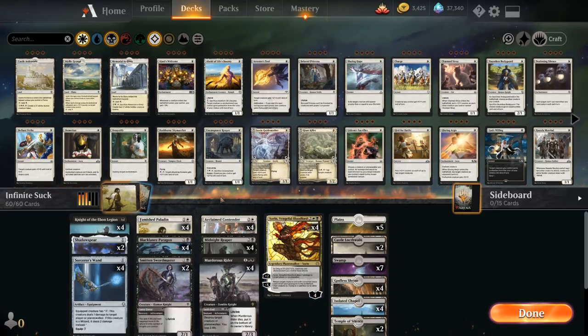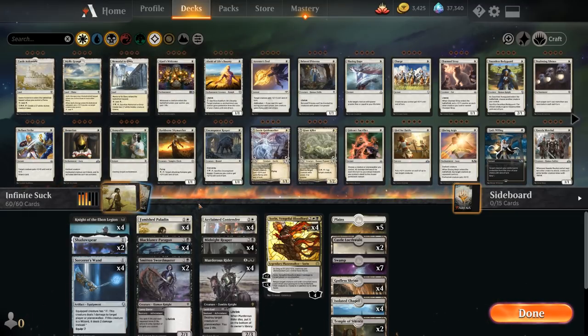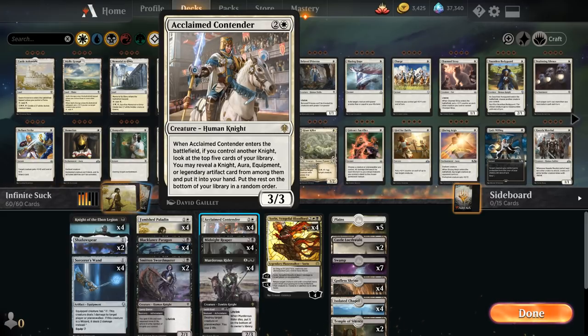That's the three-card combo we're trying to assemble, but the beauty of this deck is that we can also just play like a normal Knight tribal deck and win games without the infinite damage combo. The only card that's really bad by itself is the Sorcerer's Wand. Another card that ties the deck together nicely is Acclaimed Contender from Throne of Eldraine — a 3-mana 3/3 Human Knight that when it enters the battlefield, if we control another Knight, lets us look at the top five cards and put a Knight, Aura, Equipment, or Legendary Artifact into our hand. The Acclaimed Contender can find every non-land card in the deck except Sorin.